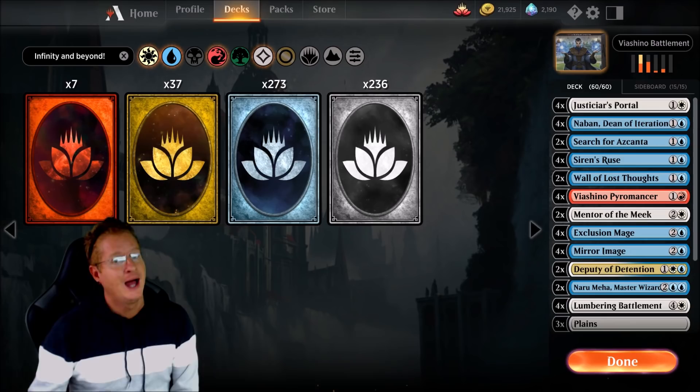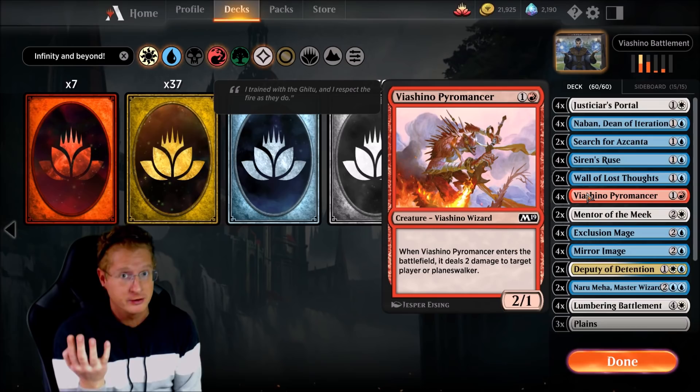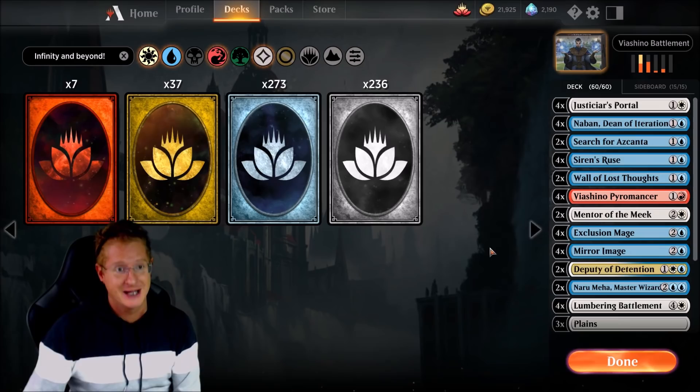This one's very interesting, because during spoiler season I mentioned a card — Lumbering Battlement. I said this card can go infinite easily with Viachino Pyromancer. Not only that, but it can go infinite with like 3 or 4 other cards that just destroy your opponent in different ways, one of which is going to be in this deck.